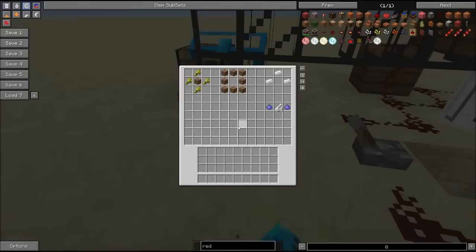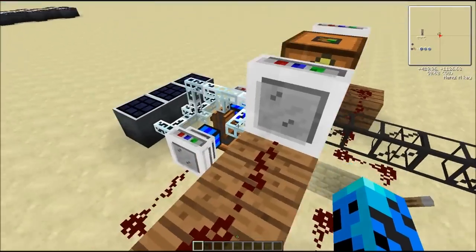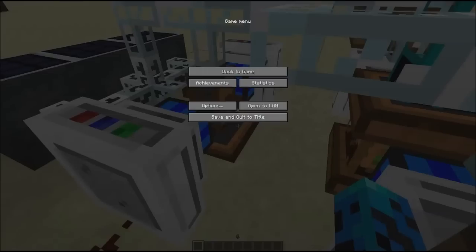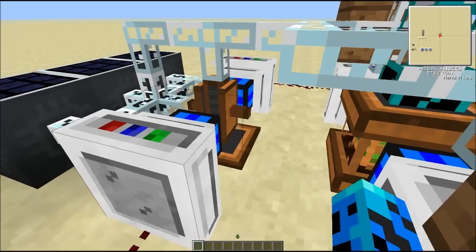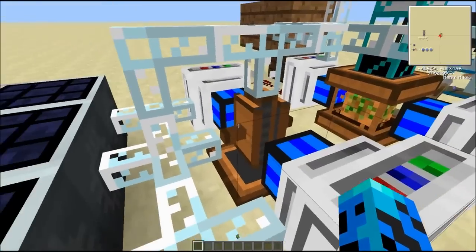Everything else - meaning logs and apples - go into here. And then the last thing is this - it's called a forester. What this does is you put catalysts in here, which I will show you how to make in a second, and that works like bone meal.